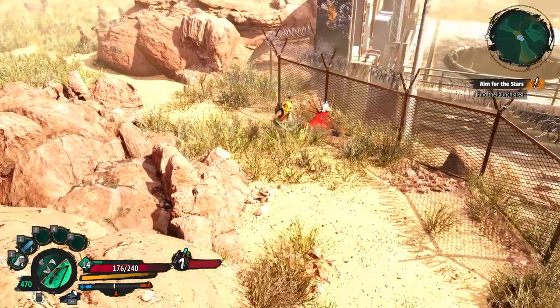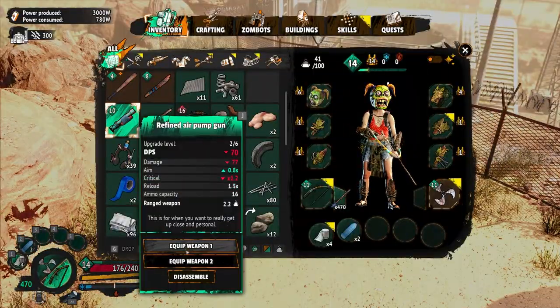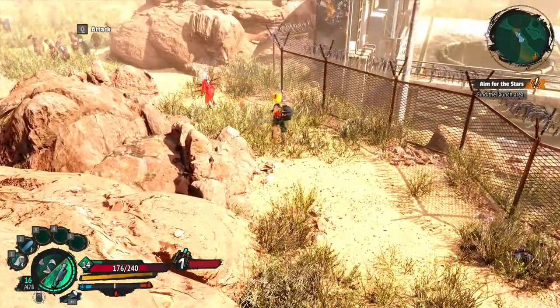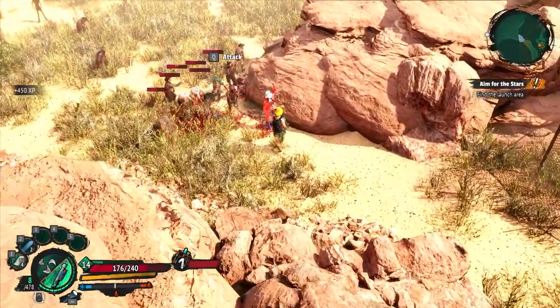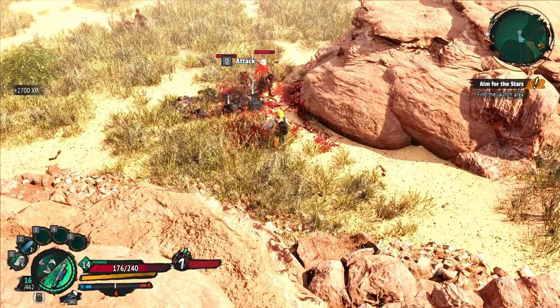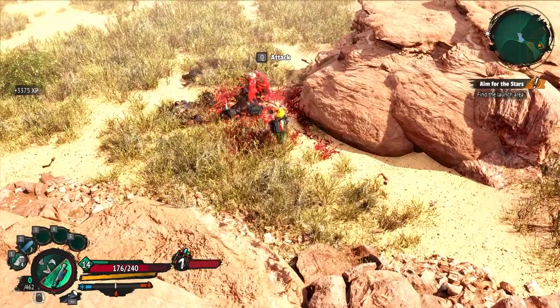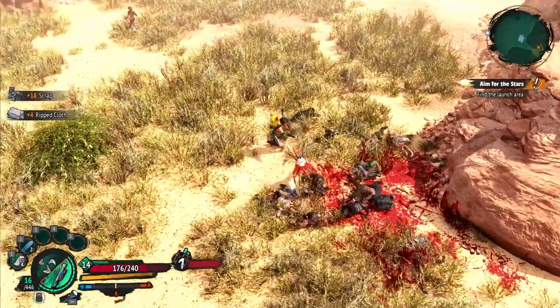We've got a whole lot of zombies. Maybe this is — we've got to change this shotgun. Equipment one, because there are so many of them. Yeah, better reload. Well, at least we're getting our mats worked here.